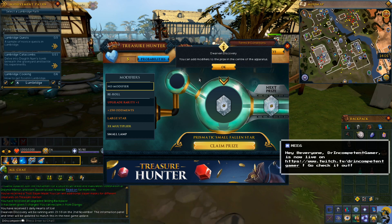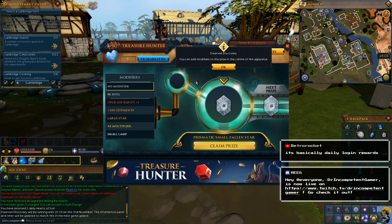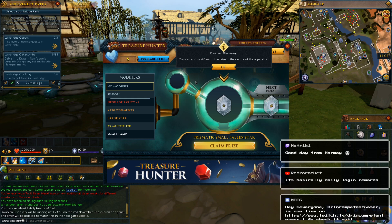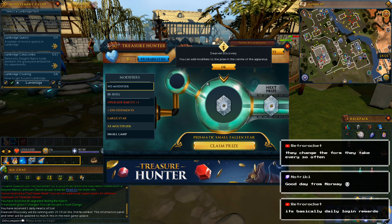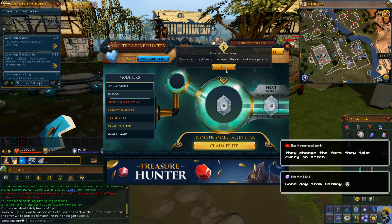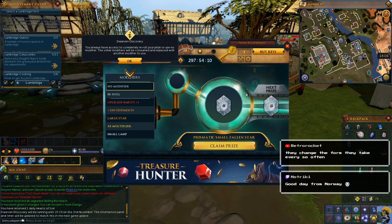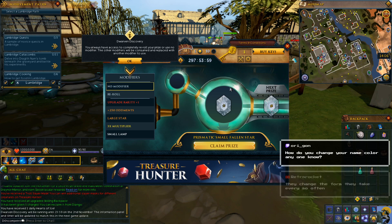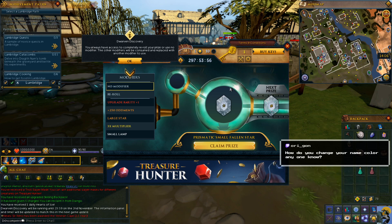You can add modifiers to the prize in the center of the apparatus. I love daily login rewards — it always feels good to get a little boost. And I like treasure, so I'm down with this. Let's see what they got. You can always have access to completely re-roll your prize or use no modifier. The other modifiers will be consumed and replaced with another modifier to use.